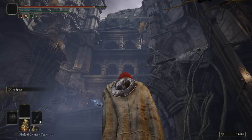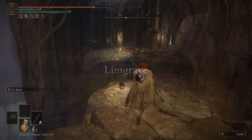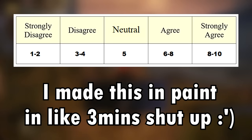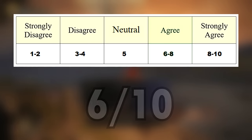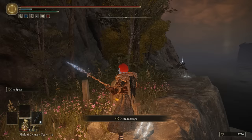Thirdly, I'm ranking each dungeon out of 10, but it's important to clarify what that means. I treat out-of-10s like a strongly-disagree-to-strongly-agree answer sheet: a 5 out of 10 is a completely neutral opinion, a 6 is a slight like, a 3 is a dislike, and so on. With that cleared up, let's get into it.